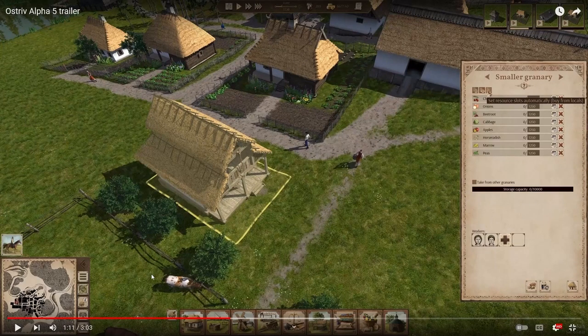That's interesting — automatically setting slots to buy things from locals. So I'm assuming if locals have an overabundance of crops, fruits, or vegetables, you can kind of help them out by buying that stuff off them and using it elsewhere. I like that — it's a way of giving them money and actually getting stuff back. Also, I don't recognize horseradish and marrows; I recognize peas, but those might be new items.